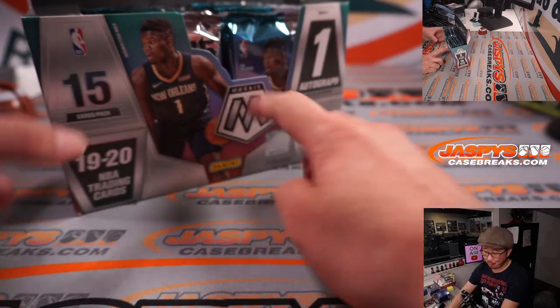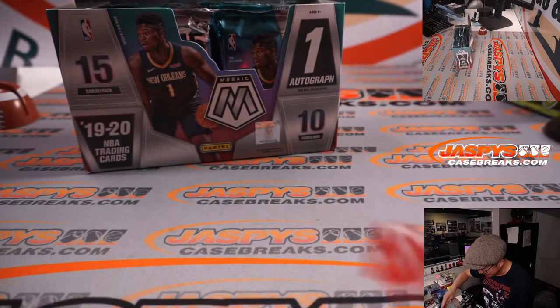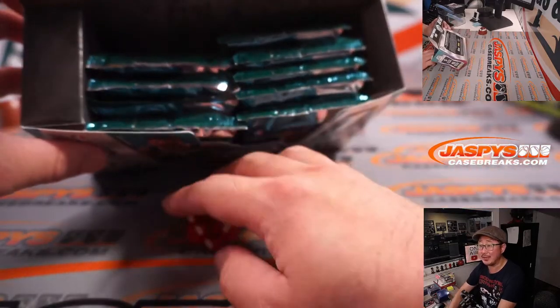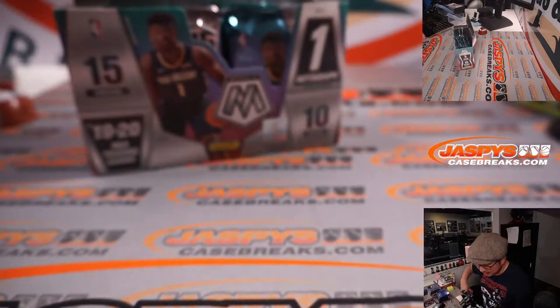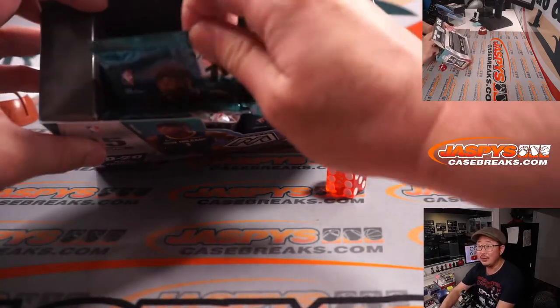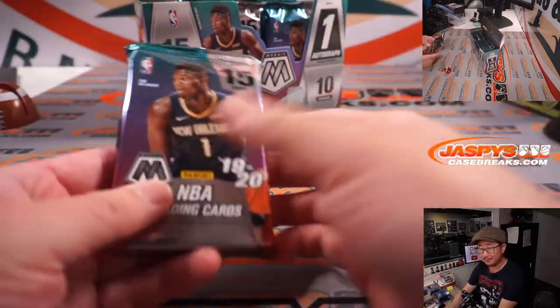I'll select that one right there. We'll go one, two, three for the left side, four, five, six for the right side, and then we'll choose a pack. Two — left side. Then we'll go one, two, three, four on the dice roll. If I roll a five or a six, we'll just roll again. Three. One, two, three. Easy.